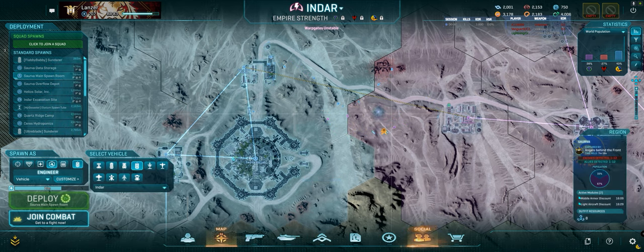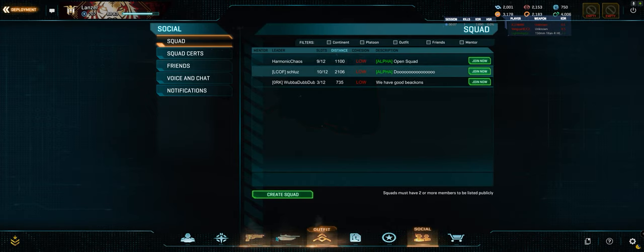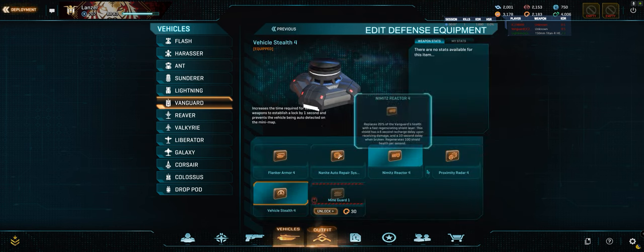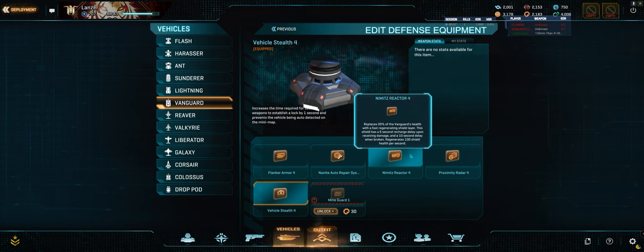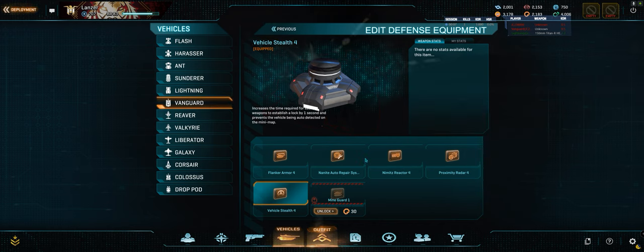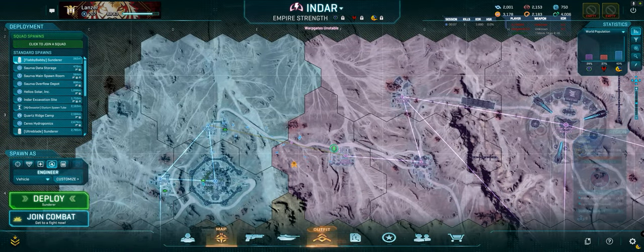I think Stealth is probably the right way to go. They're far enough away that lock-ons are a factor, and I see enough lock-ons happening. Not enough air for Flanker, not really peaking for Nimitz, not enough infantry for Procs, and I'm not staying still enough for Nanite Auto. So I'm going to stick with Stealth. Let's do it again.